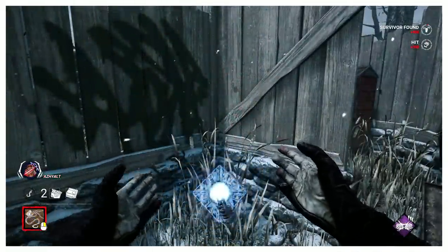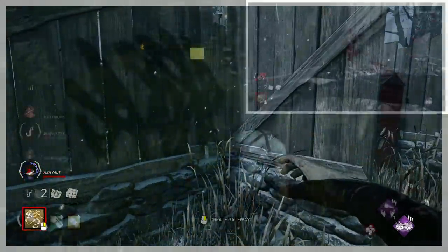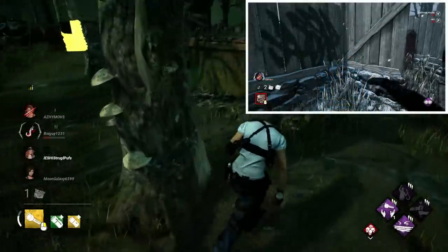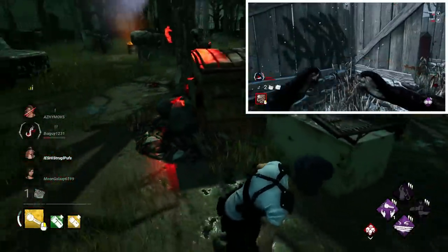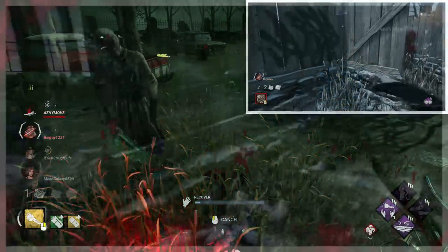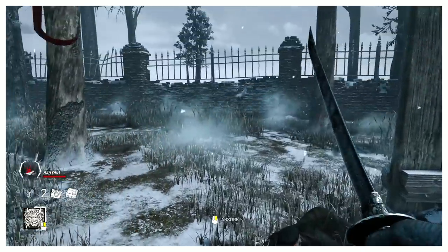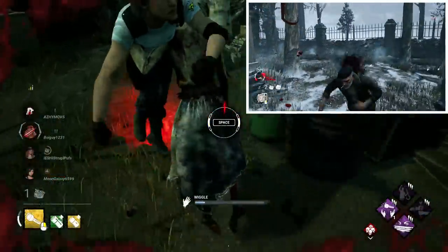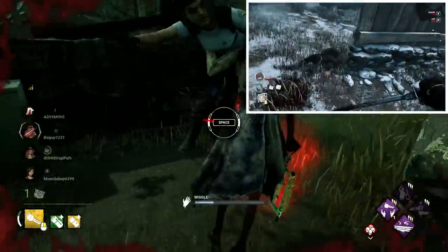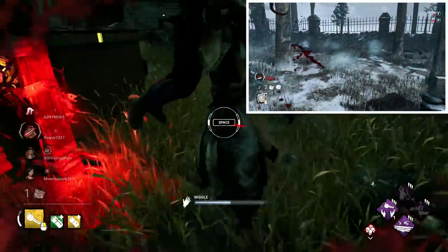Cenobite has one of the most visually engaging animations, with his small portal opening after a hit, the chain flicking out and kind of whipping around in this cool way. The visual of the portal is the main thing that makes this one stand out. Oni's sword flick is the animation you get when you have fully charged blood fury. This animation looks very cool, with Oni swinging the blade off to the side with a sharp flick and a satisfying whoosh sound.